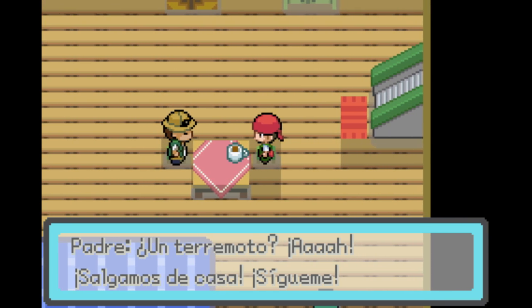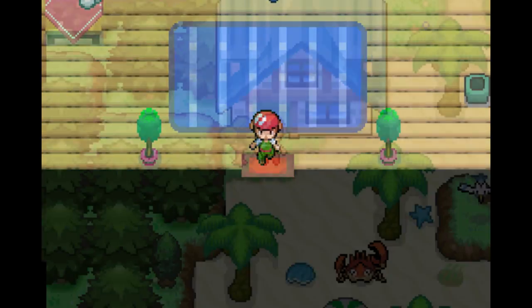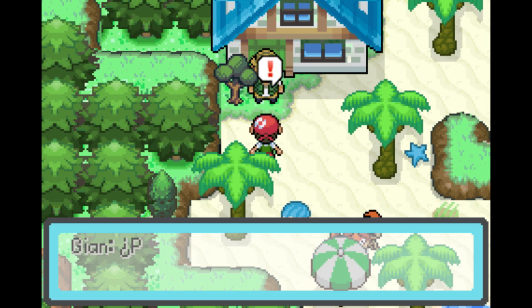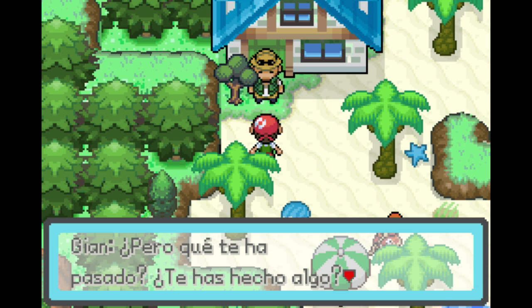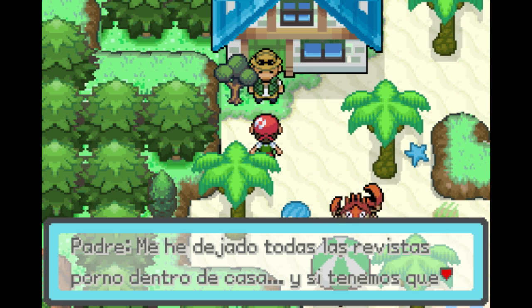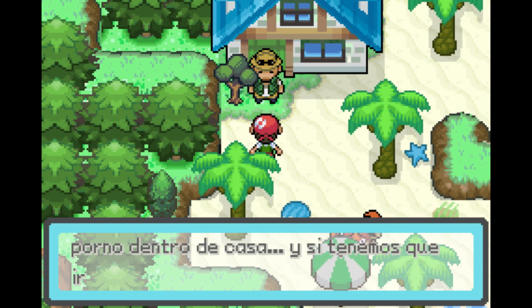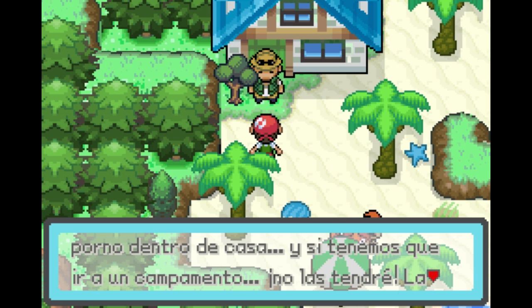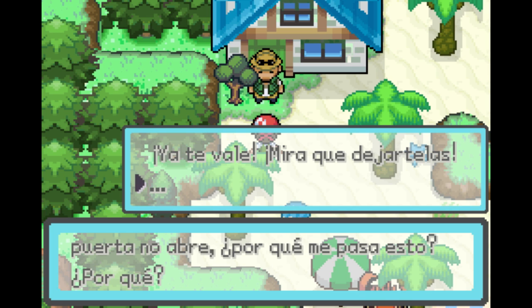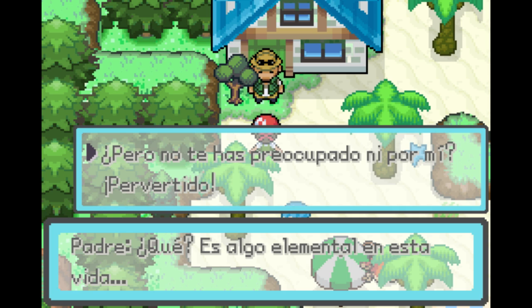Oh my god, there's an earthquake! Let's get out of the house! Follow me! Oh my god, that's so cool. Am I freaking out for no reason? This is so awesome. The protagonist actually speaks here — 'But what happened? What did you do?' He said that he left his dirty magazines in the house. Oh my god, are you kidding me? And if we go to camp he's not gonna have them. What is wrong with this guy? This is supposed to be my dad. The door's not opening. Why does this happen to me? I'm just going to say dot dot dot because that's so dumb, and I'm going to call him a pervert.